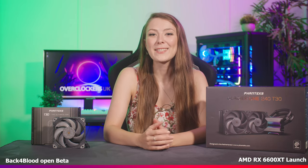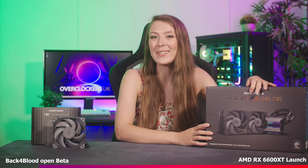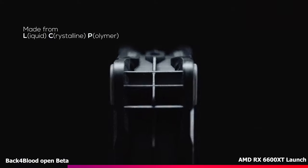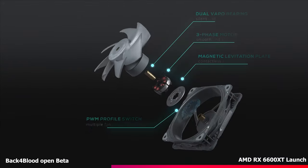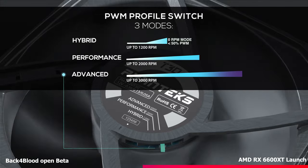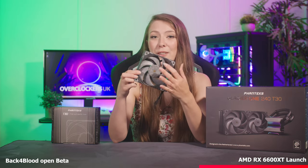The final hardware launch this week is the Phanteks Glacier One 240 T30. We've got this brand new cooler from Phanteks and also the T30 fans. This is another all-in-one cooler and fan launch, but if you're looking for incredible cooling performance, these components are well worth considering. One of our in-house Overclockers experts has been putting the brand new T30 through its paces, and it does indeed provide industrial class performance and quality, just like it says on the box. It has some of the best performance we've ever seen. At the suggested 2000 RPM, it's also surprisingly quiet. The 120mm T30 does come with a retail price of £29.99 or £79.99 for three, and it does actually feel like brilliant quality.